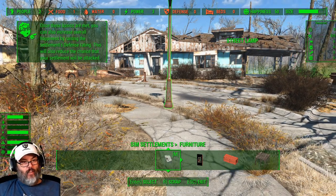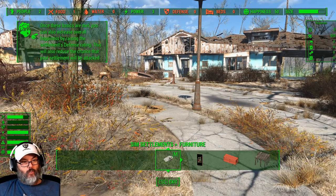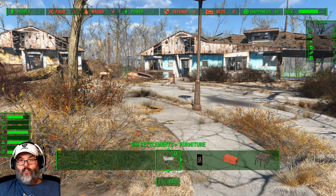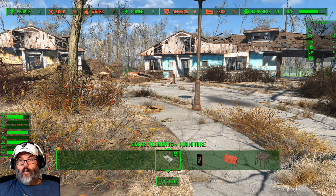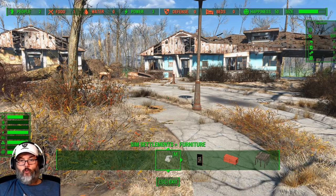When you assign someone to the city planner desk, they become the mayor of that city and handle all the building based on their stats. You can see we have the HUD to the lower left with the food, water, defenses, and power. And to the top right you have caps, parts, and the different individual types of things that you will need.